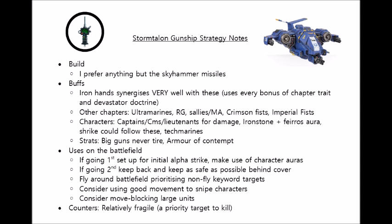In terms of counters, the main one is to shoot these gunships with some decent firepower — they're really not very tough to take out. In particular, they have increased vulnerability to strength 7 weapons, as these will wound them on 3s. Also be on the lookout for any charges you can make if the player owning the Stormtalon chooses to drop it into hover mode.